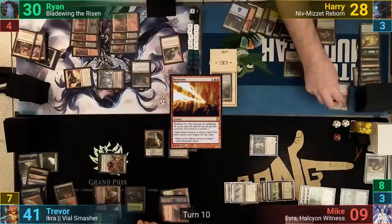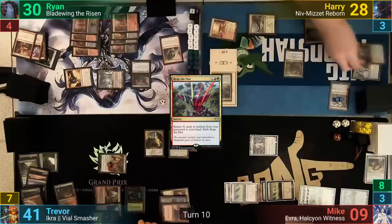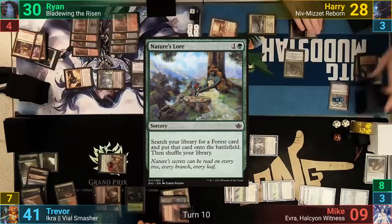Harry untaps, upticks Domri, and taps enough mana for Reap the Past where X is enough to bring back his entire graveyard to hand. He then exiles the sorcery. Harry plays out a Mountain for turn and casts Nature's Lore to find another forest. He moves to discard, pitching down to seven.